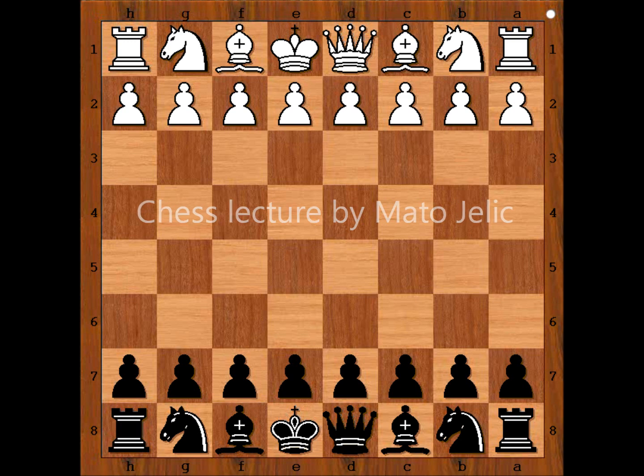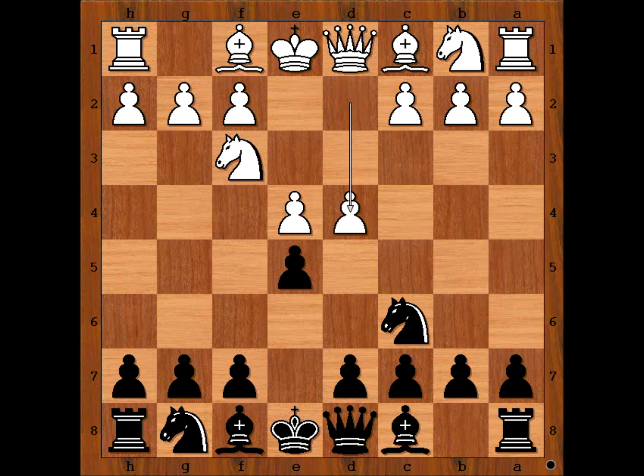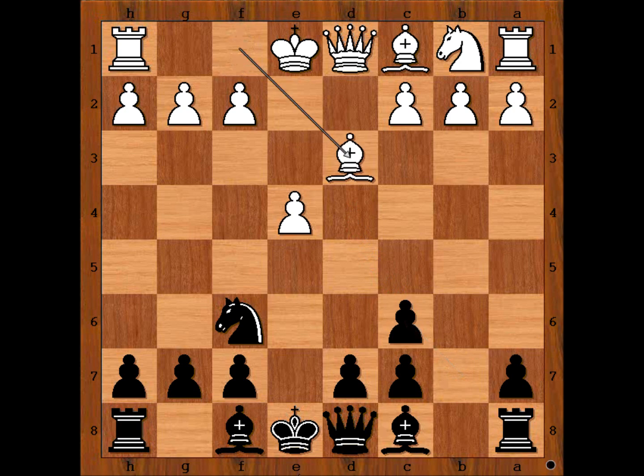Wegel started with e4, e5, knight to f3, knight to c6, d4 — Scotch game. e takes on d4, knight takes on d4, knight to f6 attacking the pawn on e4, knight takes knight on c6, b takes on c6, bishop to d3.